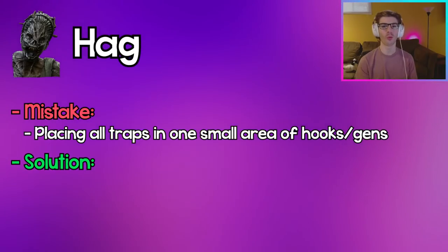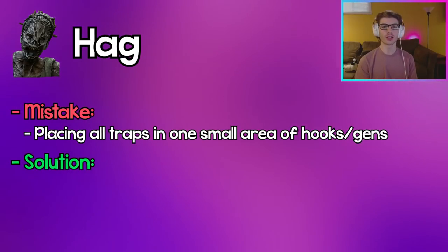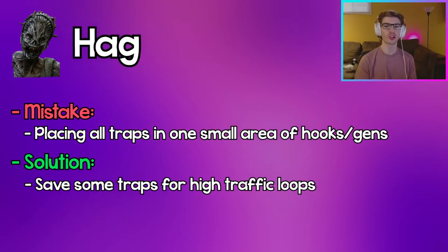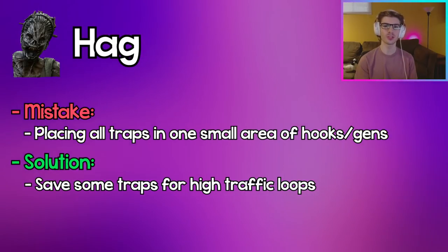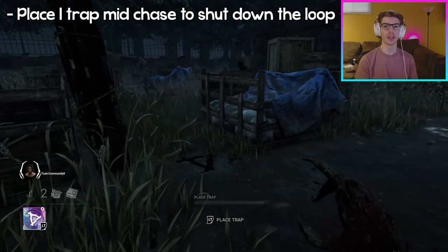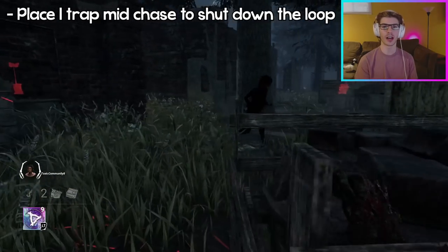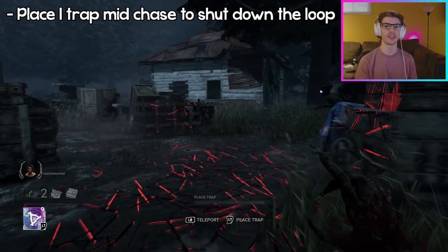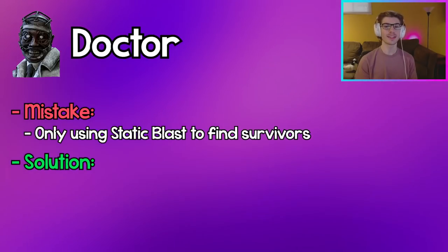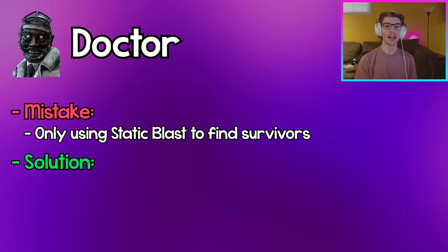Hag: Placing too many traps in one specific area of gens or hooks is a mistake. While it can be good in a three-gen situation, make sure to also save some traps for key high-traffic loops, and save some mid-loop traps so you can place one in the center of a loop to shut it down and force the survivor to either bait the trap or move to an entirely new loop.